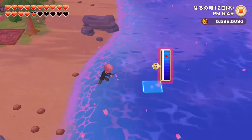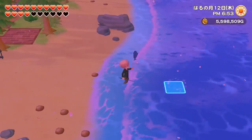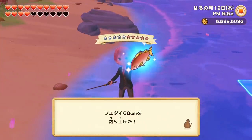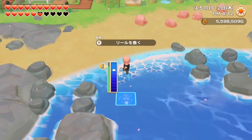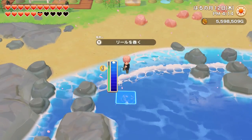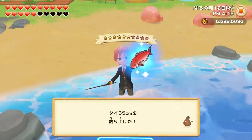Next is the star snapper — only available in spring and summer from 6pm to midnight, found in the ocean of area 1 or the ocean in Olive Town. Then we have the sea bream — also only in spring and summer, but from 12pm to 6pm, found in the ocean of area 2 and 3 of your farm.